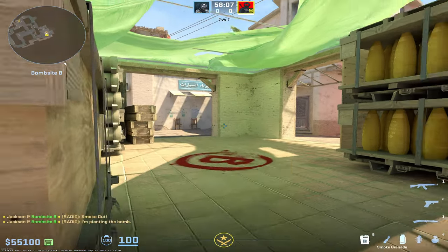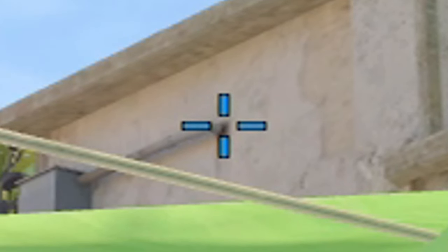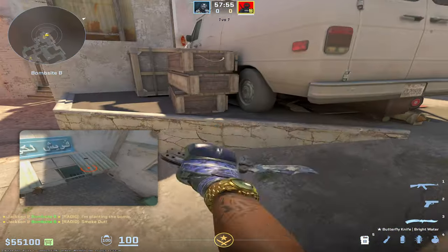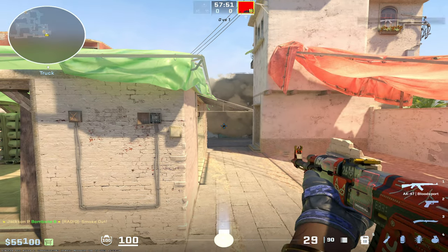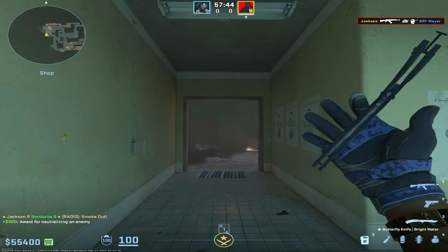If you've just finished planting default on T side, you can immediately throw this smoke to give you a very powerful one-way on door. You just want to find the notch here on the far right of this pipe and bring your crosshair right to about here in between these two dark shadows — a simple left click will do — and you jump up onto these boxes. Voilà, you have a very potent one-way smoke on anyone coming out of market door, and there's not really much they can do about it.